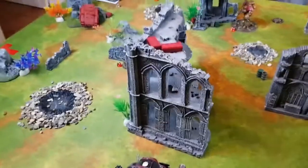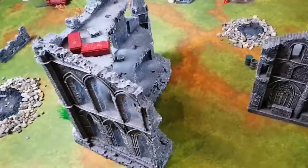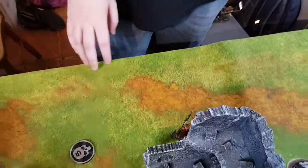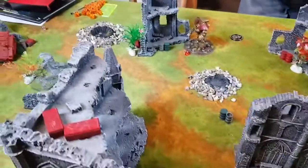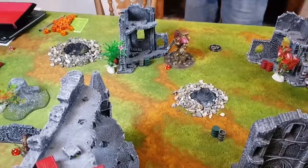End of Custodes turn four movement: Custodians stayed in place to hold their objective, another model advanced to secure a second objective, the Warlord moved into a table quarter, and another model repositioned. No shooting or charges — no point firing bolters at a full health Knight. Custodes get 3 points for Engage on All Fronts and 10 primary points — not 15, because one objective was contested — but if the Warlord survives they'll get 15 next turn.